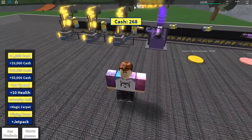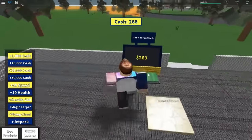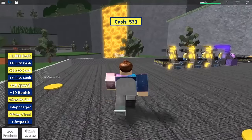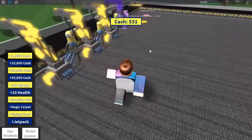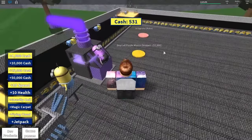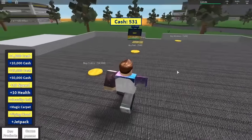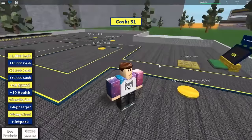I never noticed that there was this big box glowing yellow and blue. But look at that — there's about 531 already. Our next one is going to cost us 1,000. That's pretty neat. I think we should start buying things, so maybe a path — that'd be nice. There we go, and that's all our money gone.